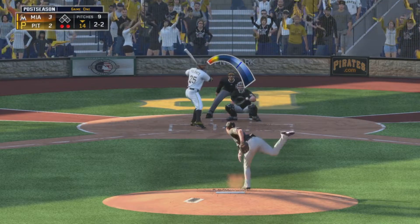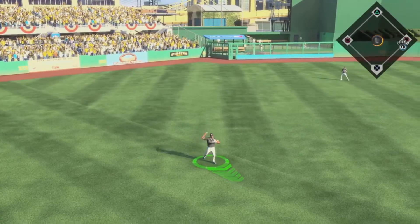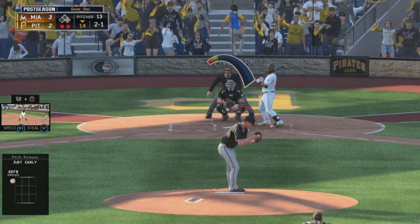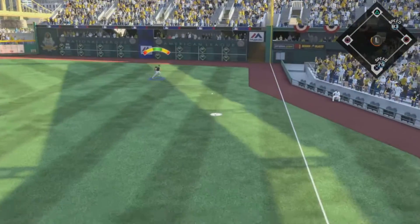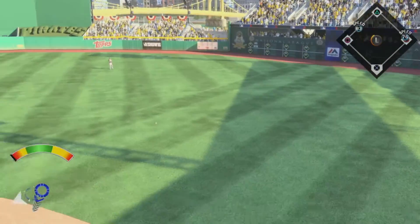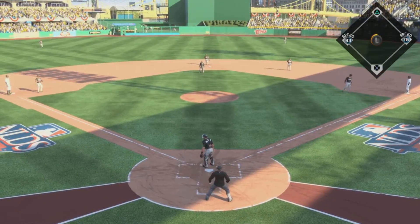And he'll lay off the curveball that's in the dirt, and it's back to even now at 2-2. And that's in there, so perhaps some life here with two men out. Down the middle because we know he can hurt you. Takes this the other way to right, and that will fall in front of Stanton. It's a base hit. So now they'll have runners on the corners with two away.